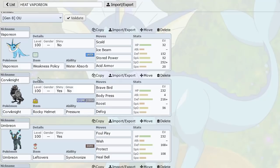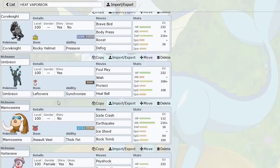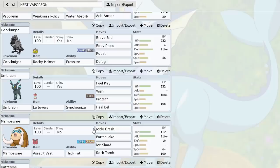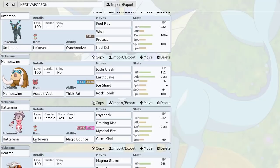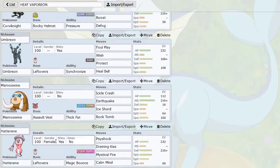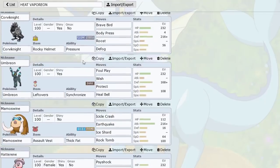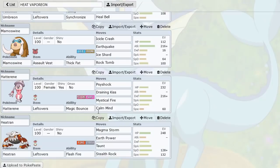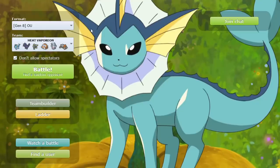I paired Vaporeon with Corviknight because it takes Grass-type hits well — from Rillaboom, Kartana, and similar threats — and also Defogs for the team. Umbreon is really good for Wish support and can heal up Vaporeon. Mamoswine provides Electric immunity with the AV Assault Vest spread. Hatterene brings Magic Bounce and Fighting resistance — a very bulky Calm Mind user with great synergy. Finally Heatran sets Stealth Rocks, giving us our Defogger and Stealth Rocker along with great team resistances. That's the squad — let's hop into a game.